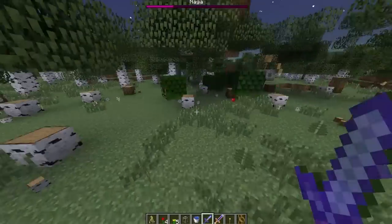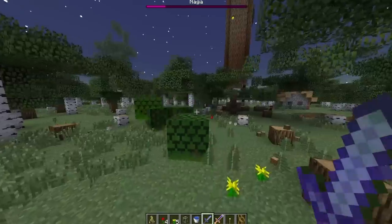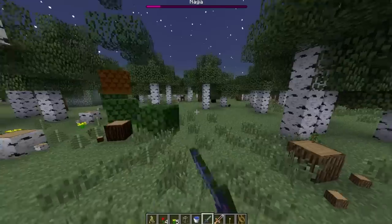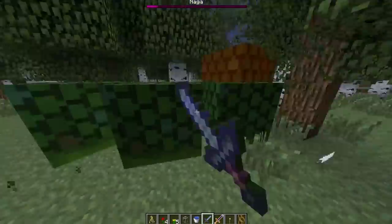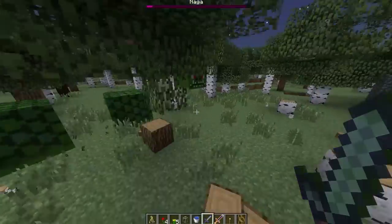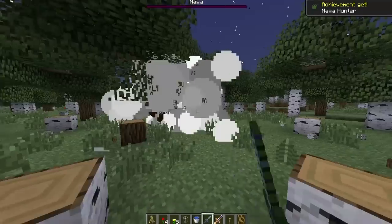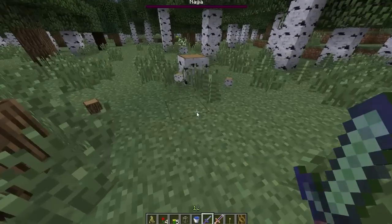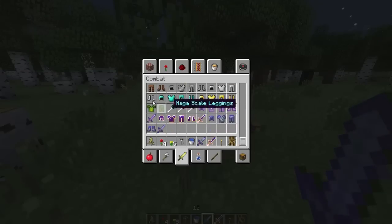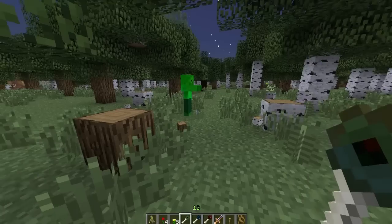There is another boss as well. There we go — he's so hard to hit. Watch how he takes damage — he gets shorter as he loses health, which is a nice touch. He was like ten blocks long before. Come on — there we go, killed him! Victory! He drops Naga scales, so I'm assuming they'll be used to make the Naga scale tunic and pants. He also drops a Scepter of Twilight and a Zombie Scepter.